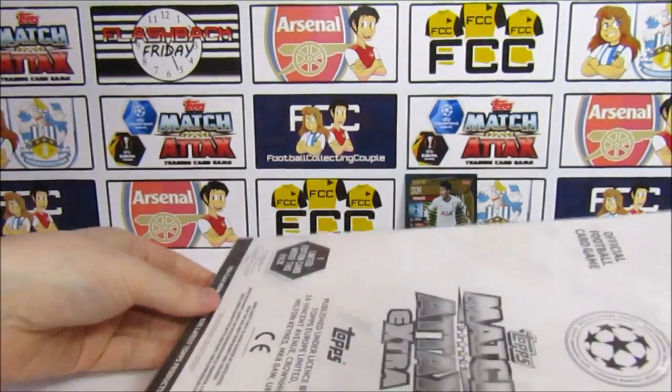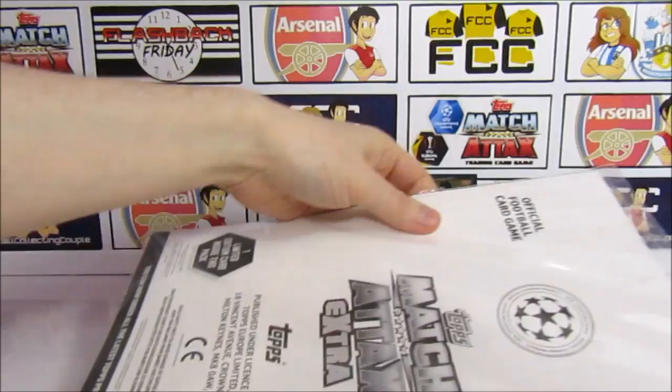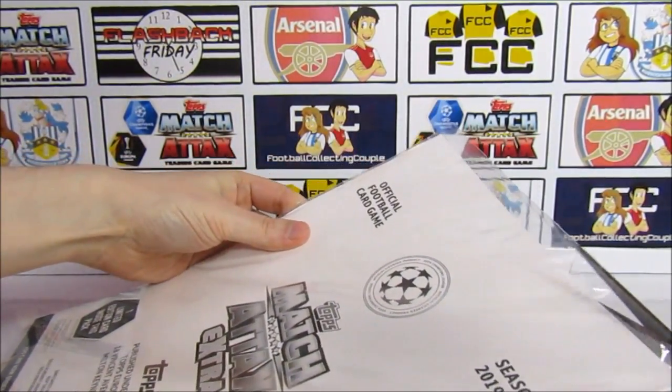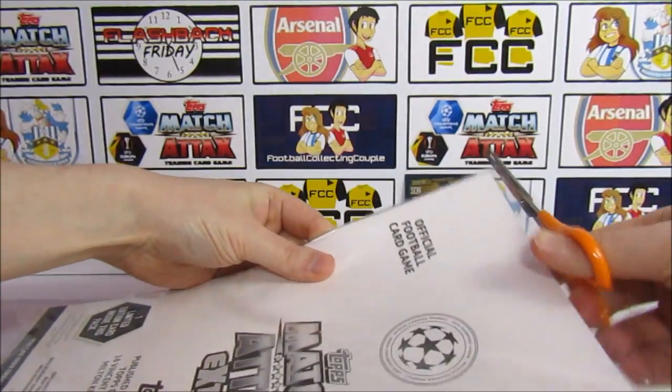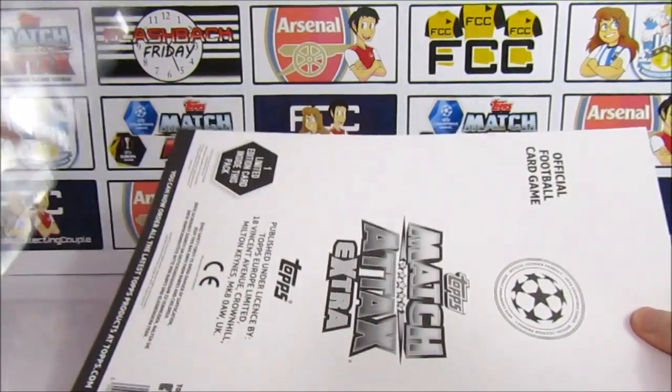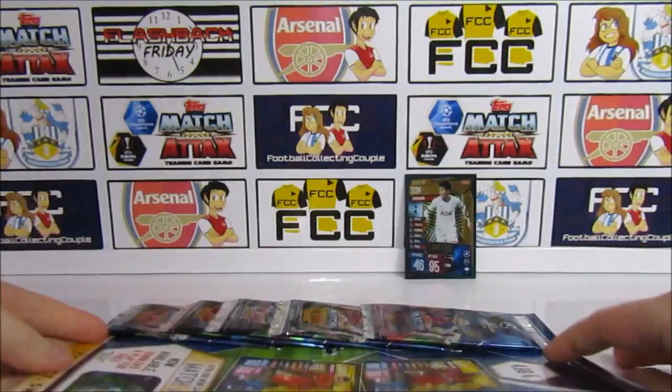Of course we still have this second one. Can we get anything better in here? We didn't manage to get a Hundred Club in that first one, but we did get a Son — and that isn't what we need — and two Hat Trick Heroes. Pretty decent really, it's beatable.